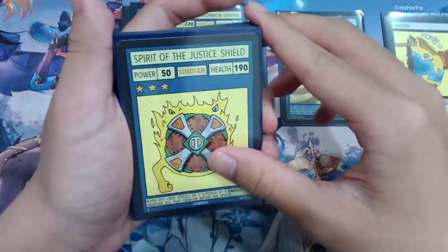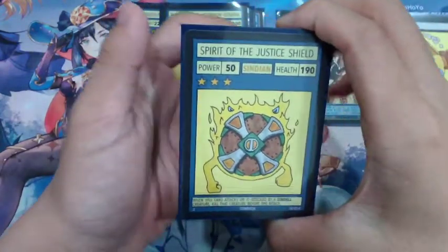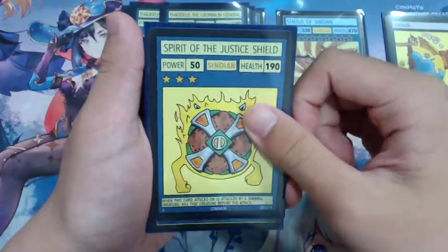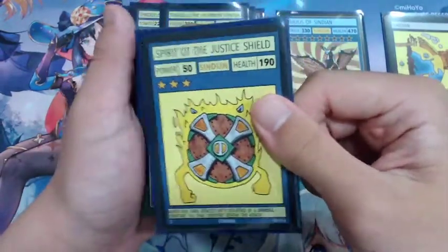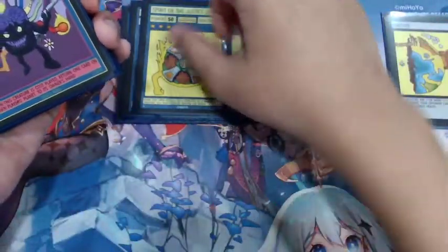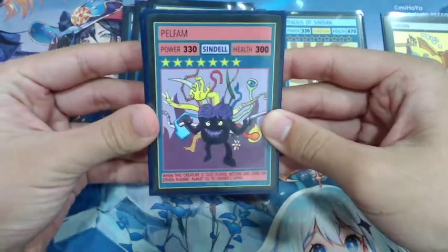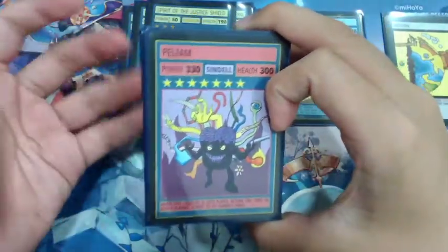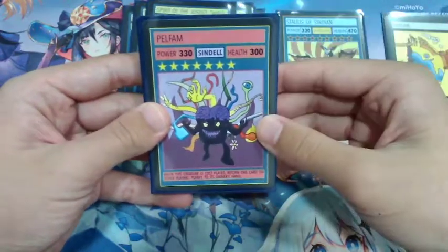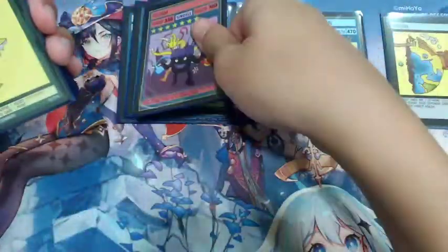We're running one copy of Spirit of the Justice Shield. With the meta right now being Sindal, we definitely want this card — it's very powerful against Sindal decks. Since the meta could shift at any time we're only running one copy, and I might even put this in the sideboard. Next we're running one copy of Pelfam, a staple Sindal card. Stats wise it's really good and you get to bounce a creature, so it's removal. Unfortunately the card is half-banned so we're only running one copy.